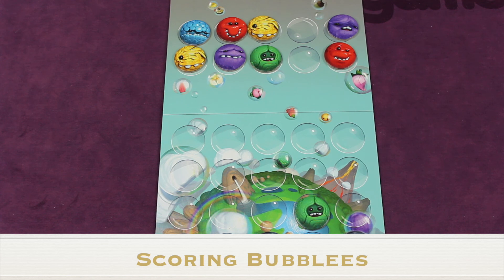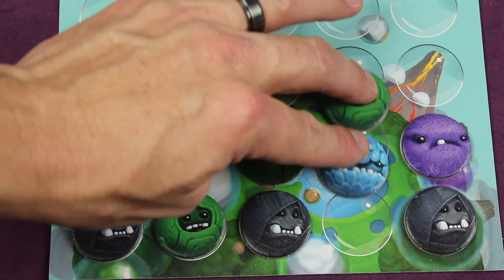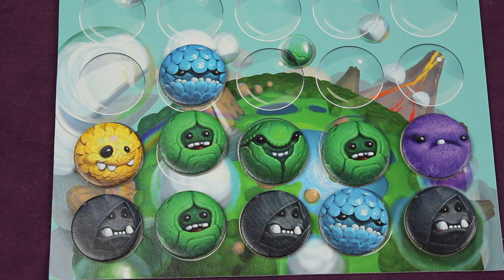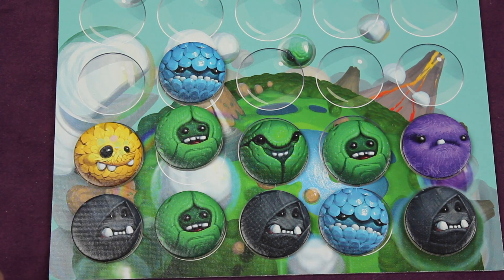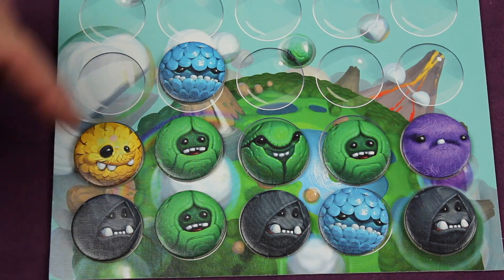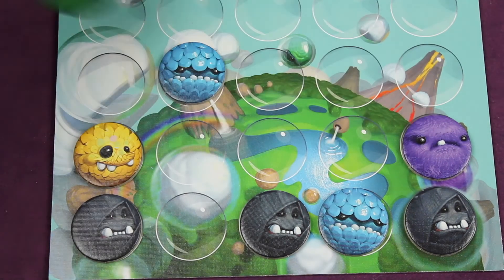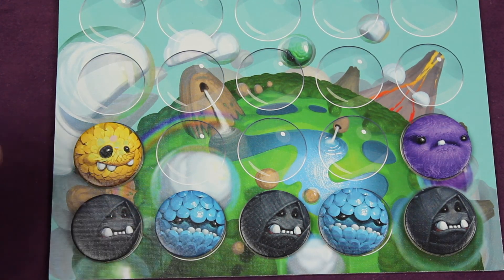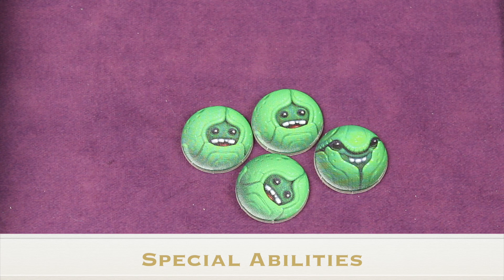If you have a line of three or more bubblies of the same color, you score those. For example, if two bubblies fall and the board already has others from previous turns, and you now have three or more adjacent vertical or horizontal bubblies of the same color, they score. Not only do the three that triggered it score — any adjacent same-color bubblies touching them also score. After scoring, gravity pulls remaining bubblies down, and chain reactions can occur.